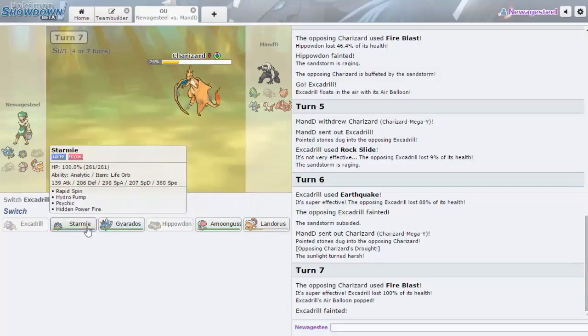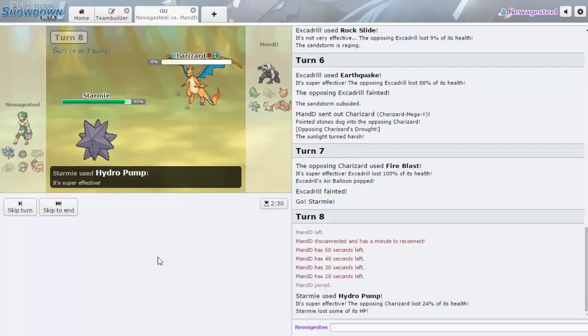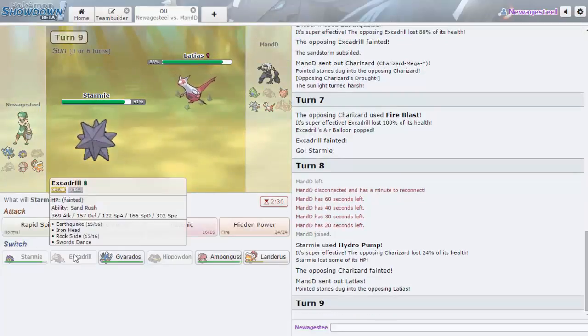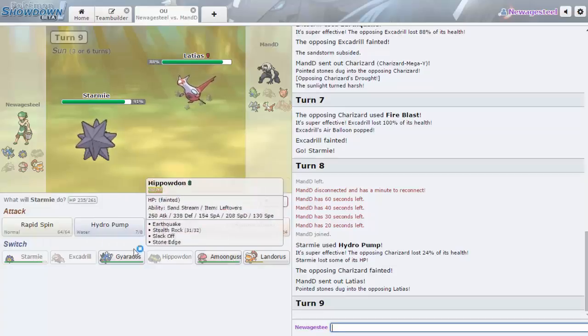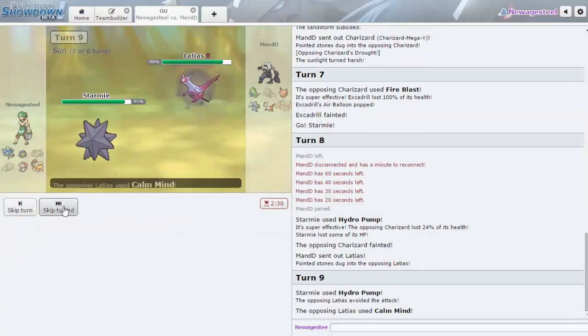I'm pretty sure I can go Starmie now and go for Hydro Pump. Nothing wants to switch into this. He disconnects — we'll give him a minute. He comes back, stays in, and we knock out Charizard with Hydro Pump — not bad. At this point unless he has something like Calm Mind Latios, he doesn't really have much offensive presence. It does suck that he switched to Latios because it somewhat forces me to sack something.